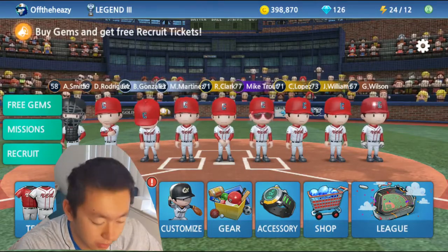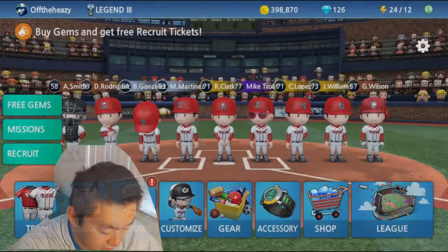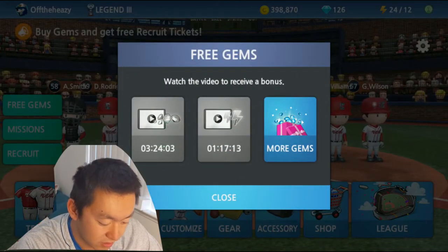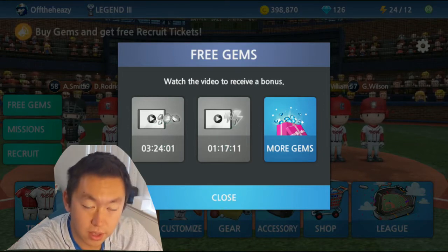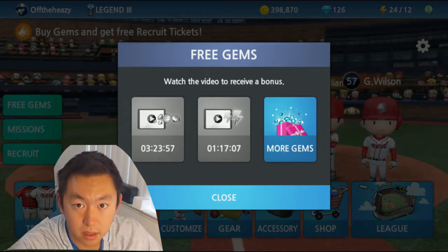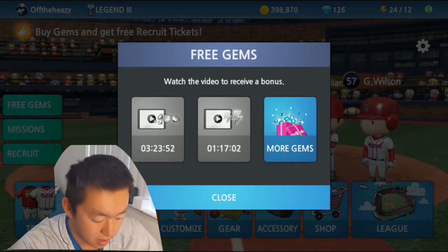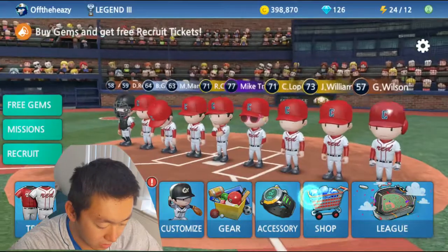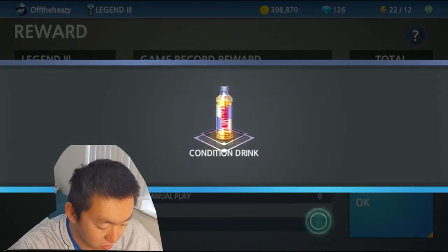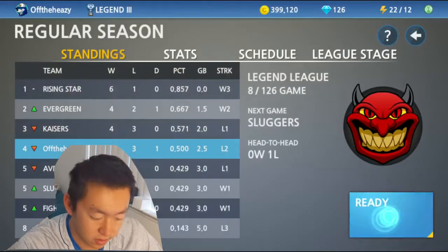Now, the third quick thing that you can do to help your team is to always click on these ads and get the free stamina — five free stamina, ten free gems — every time these ads pop up. It might not seem like a lot, but they do add up throughout the day, throughout the weeks, throughout the months. Getting more stamina will let you sim through two more games, allowing you to get more rewards, more coins, and more experience for your players.